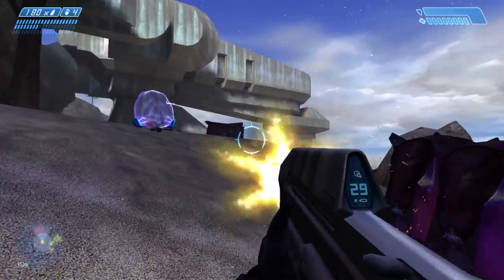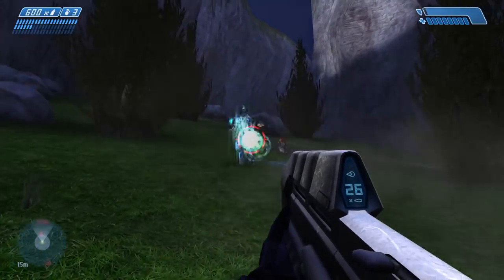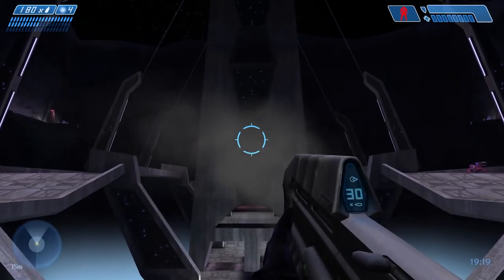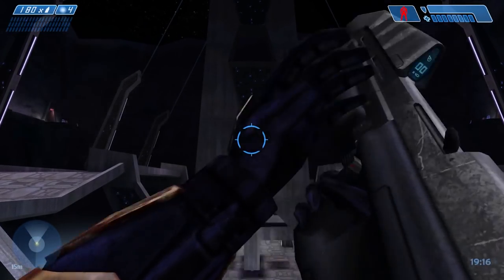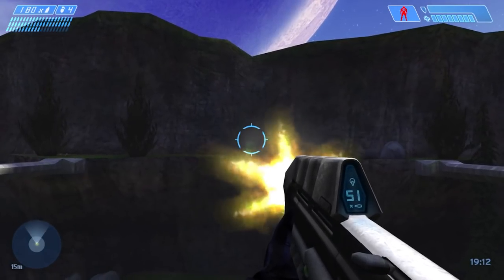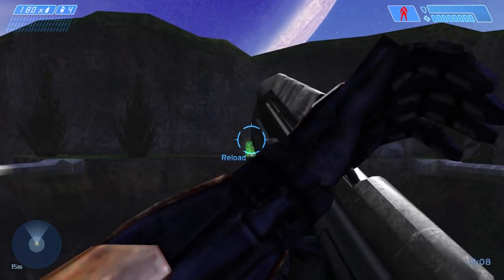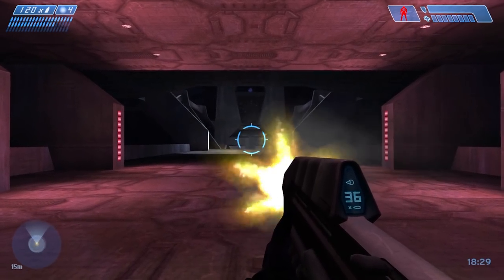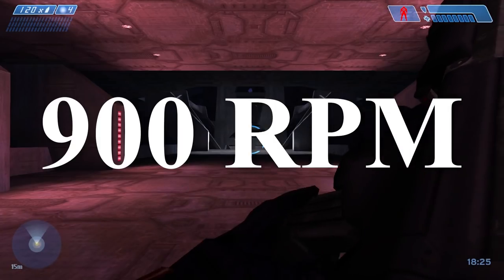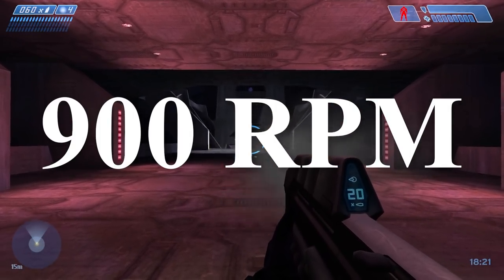900 rounds per minute is actually really fast comparatively across Halo, and the original Assault Rifle stood firm at having one of the highest RPMs. Of course, this is not accounting for reload time, Halo 2 button combinations, or anything like that. Our numbers are strictly trying to figure out which gun is the absolute fastest at any amount of time — a hypothetical bottomless-clip weapon where everything is as fast and fully automatic as the game will let you.